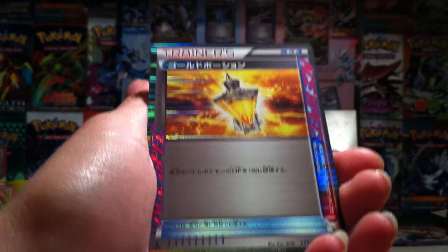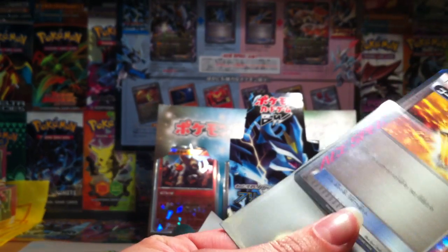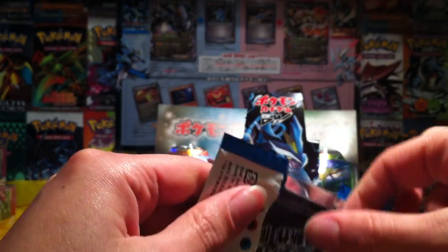And ooh, what's this one called? It is Gold Potion - nice! We've already got the other ace spec from one of the blister packs, so that's pretty cool. The other ace spec was Crystal Wall, which we got in our blister pack opening. Because they're pretty rare - you don't get them in every booster box, or you get one or the other in each booster box.